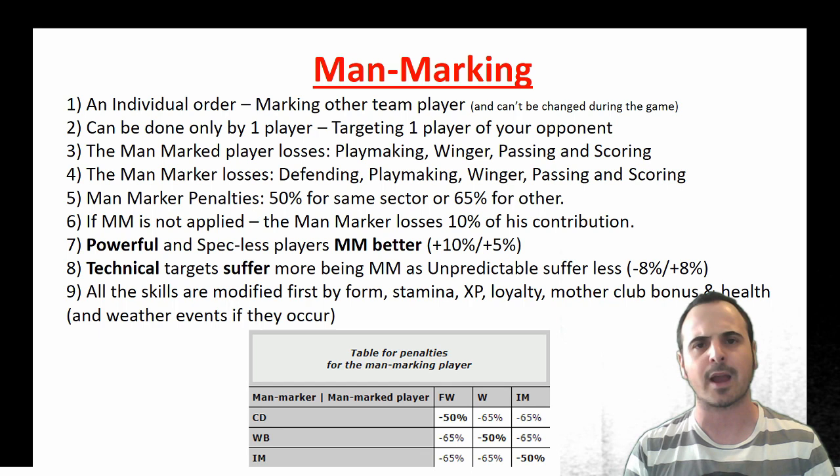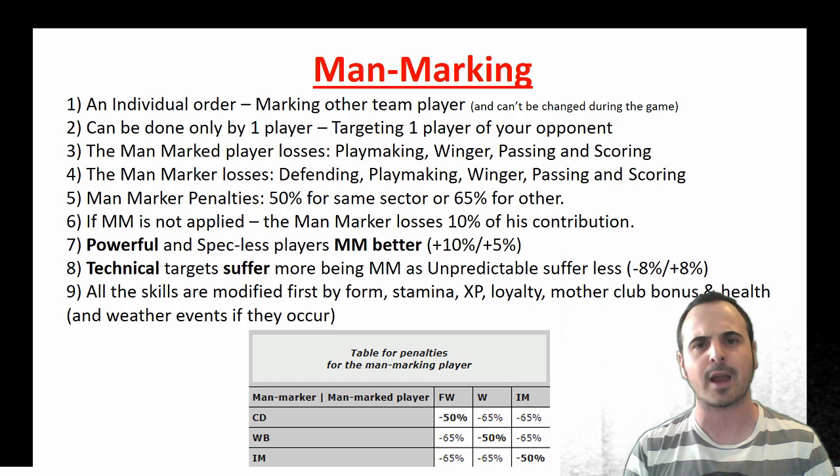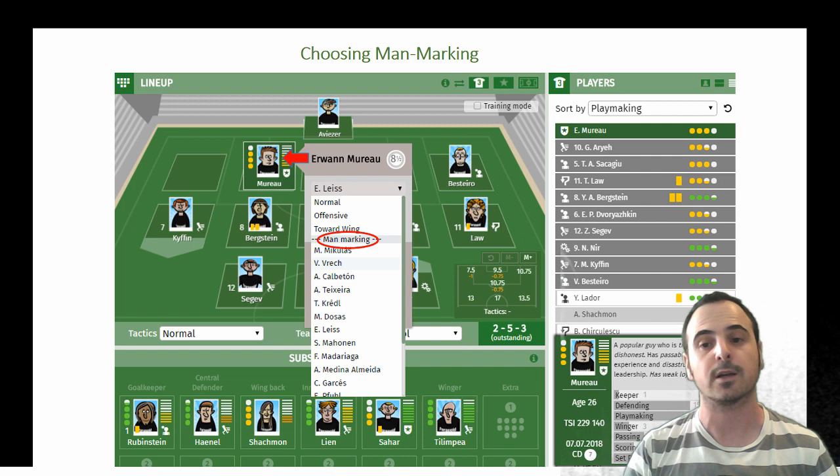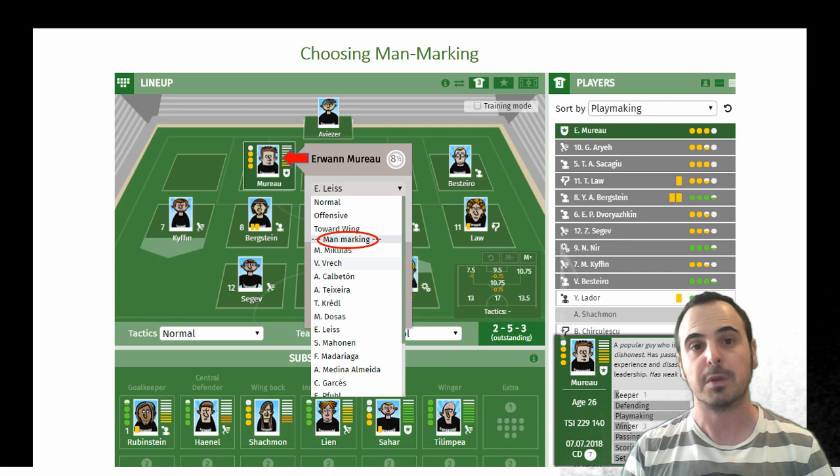Inner midfielders target each other, so if an IM targets another IM he'll lose only 50% of his skill. You can choose man-marking as an individual order on your player in the match order before the game, and you can see how it's done in this picture.